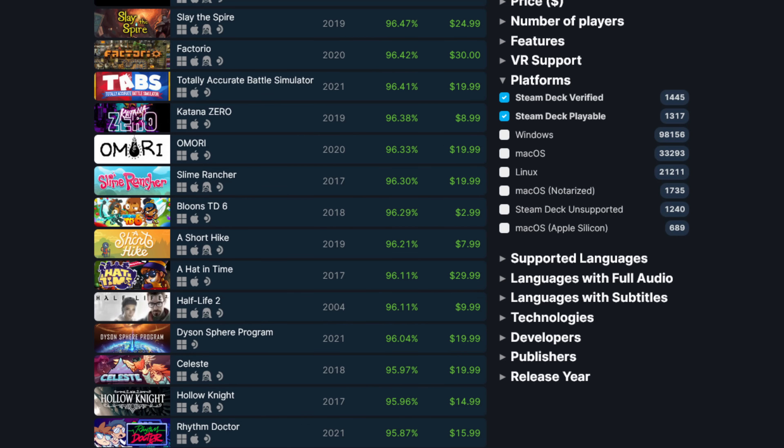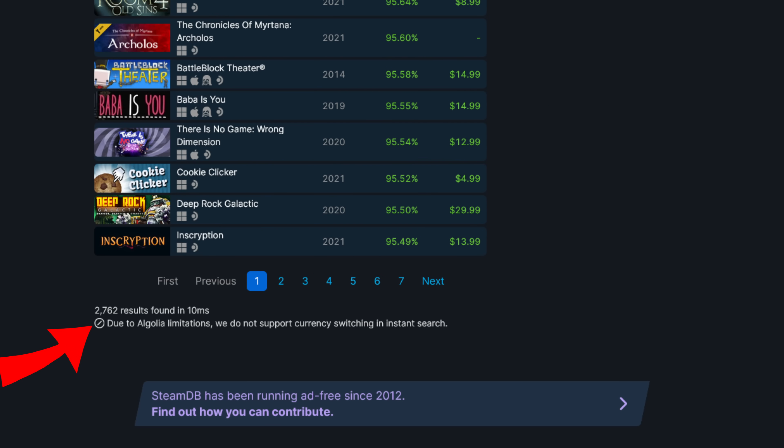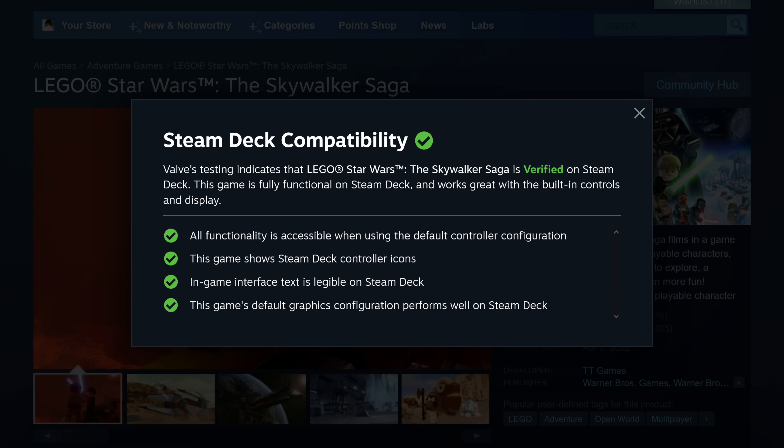Speaking of games, there are now over 2500 Steam Deck verified or playable games. This is a nice round number that we can all celebrate as it's a good portion of Steam titles. Several notable titles have become verified recently, including Lego Star Wars: The Skywalker Saga and Days Gone.